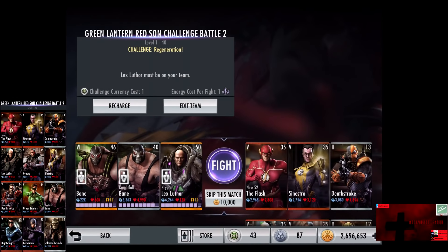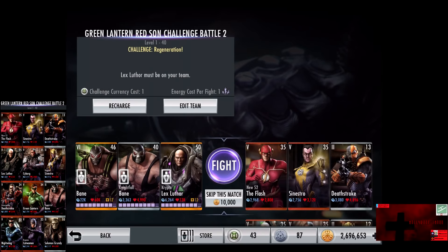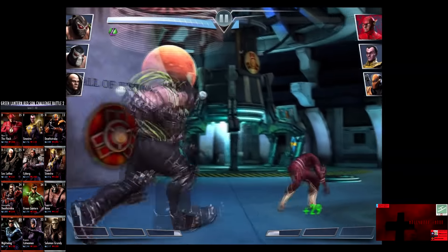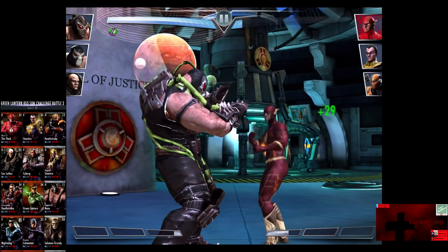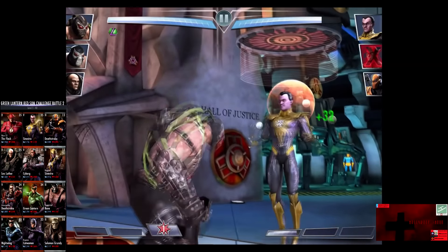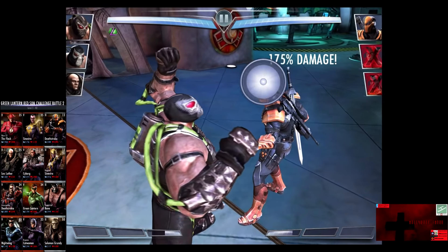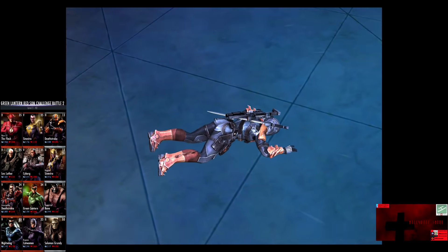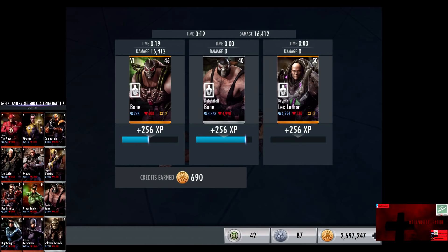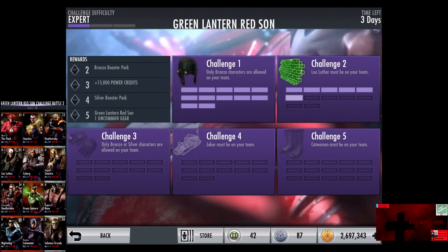In the twelfth matchup, we have Challenge Regeneration going up against New 52 The Flash, Sinestro, and Deathstroke. The Silver card gains a level of 13. Skip the match is 10,000 credits. The regeneration is about 24 to 29 — doesn't mean much when you're knocked out. Sinestro comes in. The regeneration is very weak in this fight, doing nothing when getting hit for about 900. We go off a Raid Slam for the victory in the twelfth fight. 256 XP, 690 credits.